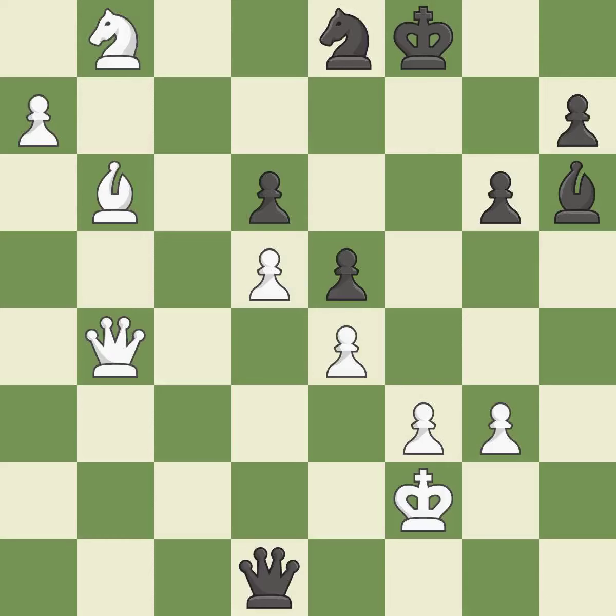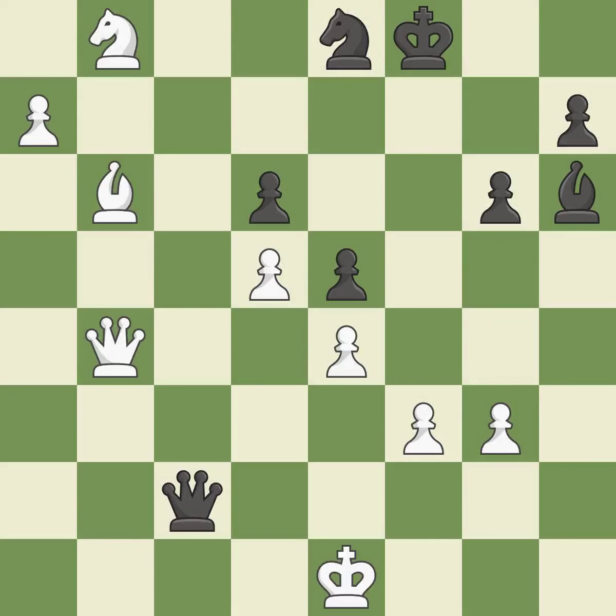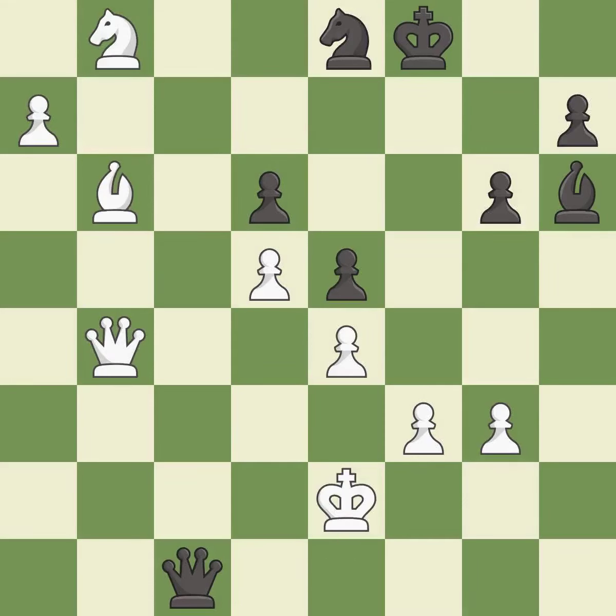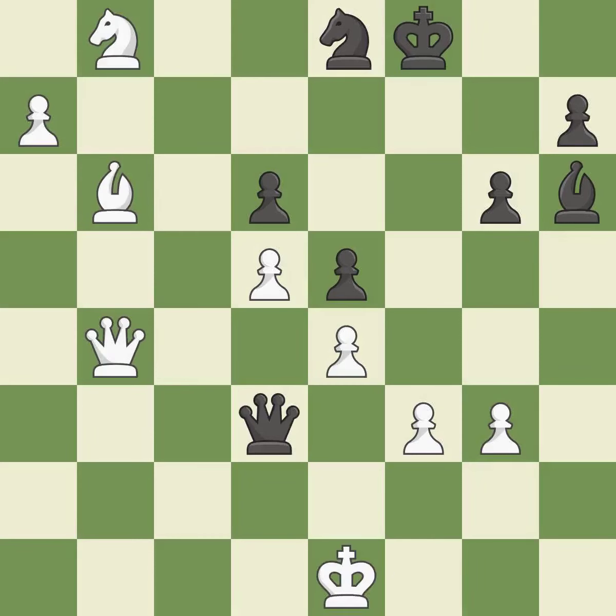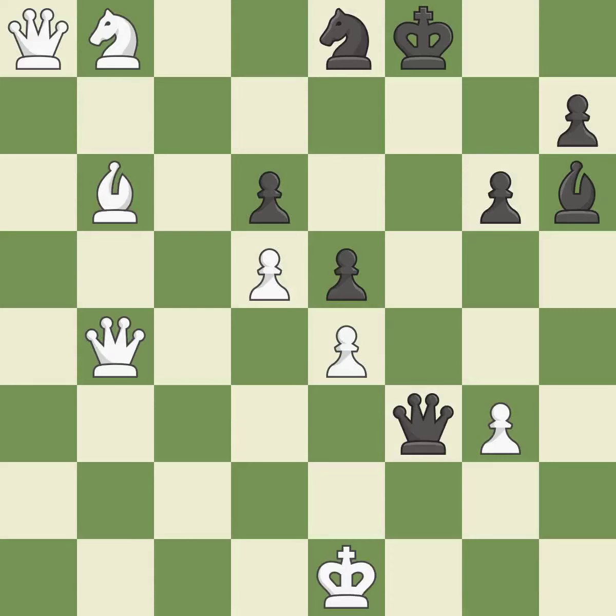This defends the attacked pawn; this is the only move that works — it is a great move, a very strong play. This evades the check from the queen — it is excellent, one of the best moves. This steps away from the checking queen; this is the only good move — right on target, it is best. This evades the check from the queen — it is best. This forks multiple pieces — it is best. This steps away from the checking queen; this is the only move that works — it is a great move. That pawn was free for the taking. This threatens to win a pawn — it is best. The pawn reaches the back rank and promotes to a queen.